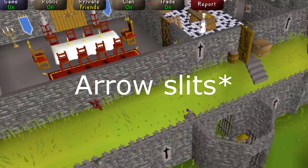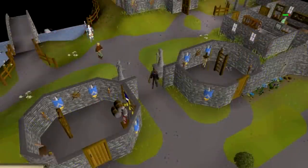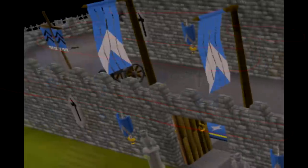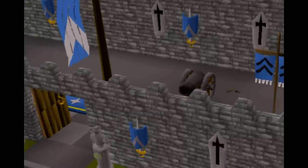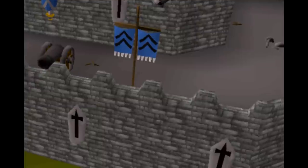Speaking of arrow slots, look at how sparsely they are distributed along both the outer wall and the main building. That's not nearly enough to fend off attackers. Now, you might be thinking about placing your archers and mages on a higher level of the castle, so let's look upstairs. These battlements along the wall are called crenellations, and they're meant for archers to hide behind and then peer around them to fire. Except they can't, because these crenellations are ornamental. They don't reach up to head height, meaning they are completely useless, except to protect your feet.